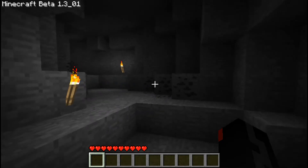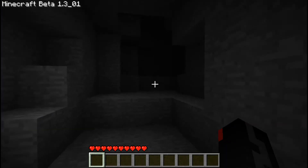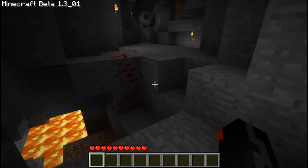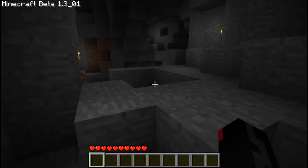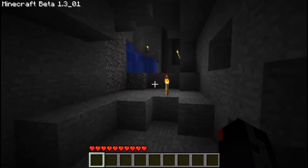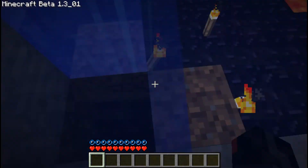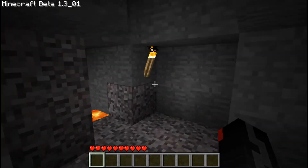Another thing I want to talk about is seeds and spawning. If you type in the seed Collab Minecraft Office, it'll probably give you the same spawn point as it did give me. But if you don't like that spawn on any seed you type in, but you like the world, you could just delete the world, type in the exact same seed, and it'll give you a different spawn point. I think that's pretty cool. If you don't like where you spawn, maybe not the best location, just go ahead and delete it and try again.